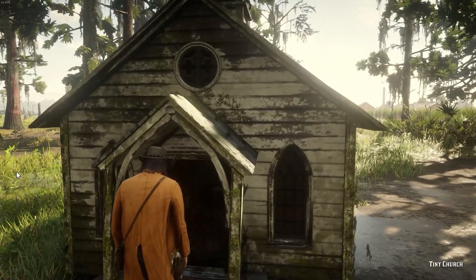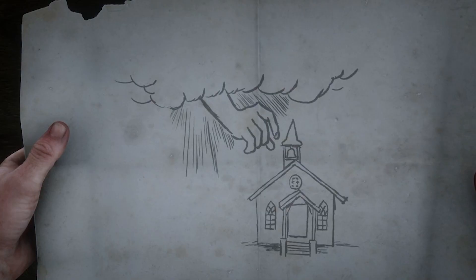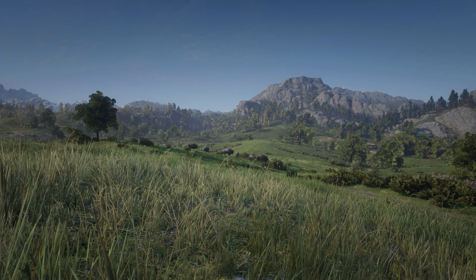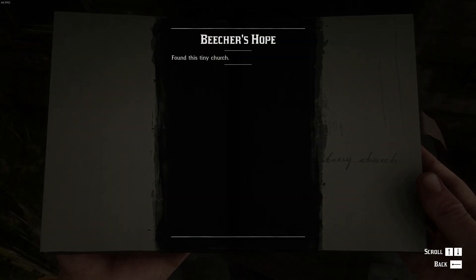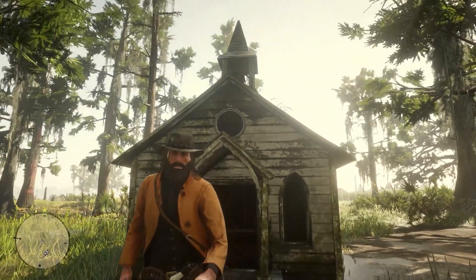But, something that is known, is that the second part of the Landmark of the Riches map can be found on the roof of the tiny church. Unfortunately, we couldn't exactly find it. So, let's just quickly examine the structure so we can move on to the next one. Upon examining it, John will write in his book, and I quote, 'found this tiny church.' And that's it. That's all there is to the tiny church, so let's move on to the next one.